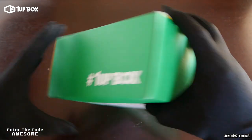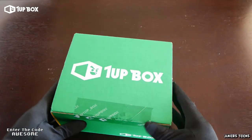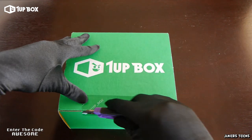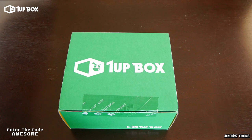If you would like to get your very own 1UP Box, I left the link in the description. Make sure you click on it because that helps my channel out, and enter the code AWESOME — it takes $3 off your first box. That means your first box is under 10 bucks plus shipping. Now let's get to it.